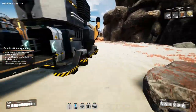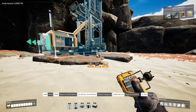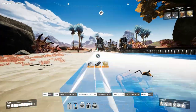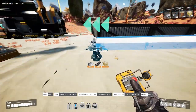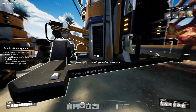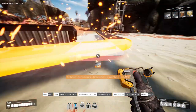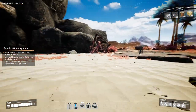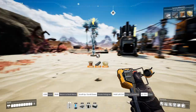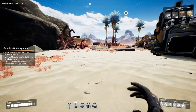I wonder if we already got splitters — I don't think we have. For now I'm just going to put raw input. More iron plates. The second miner is going to go that way. I need power — the power pole is going to be in the middle. Power to that one and that one. The first ore is placed.